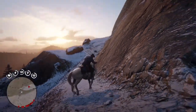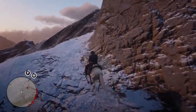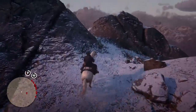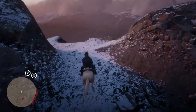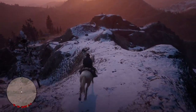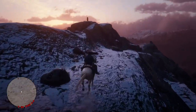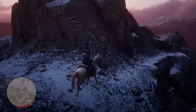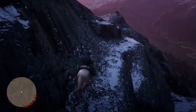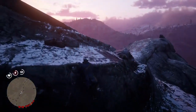I'm pretty sure it's connected to the UFO sightings around the map, because I've seen a UFO in the cabin near Emerald Ranch — I forgot the name of the cabin but it's at the north of Emerald Ranch. The second UFO is also on top of this mountain in Mount Shan, and it will appear around 12 to 3 AM in-game time.